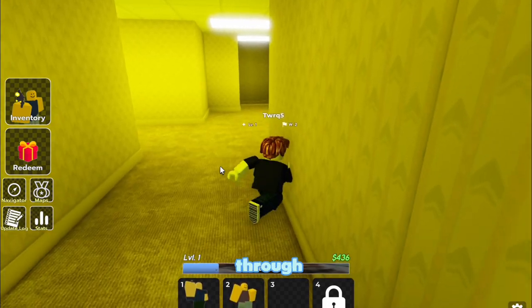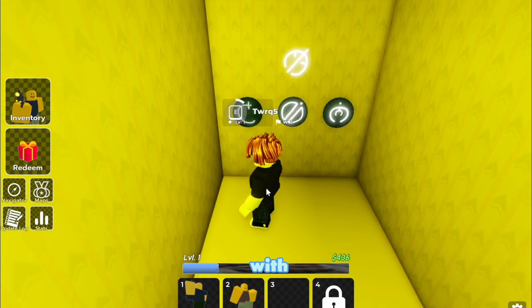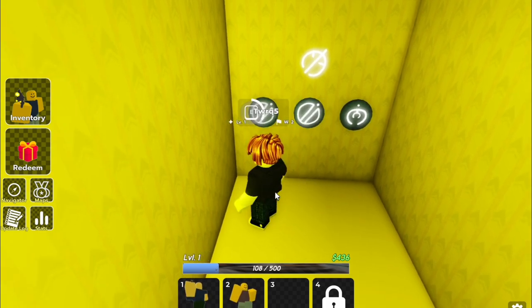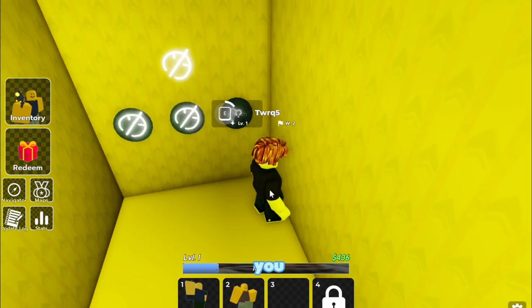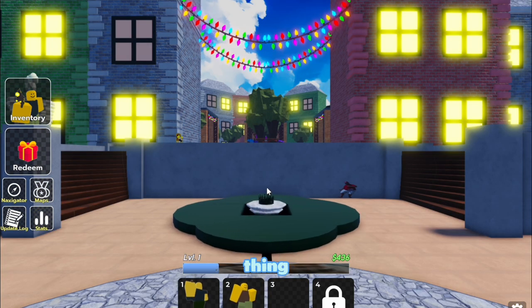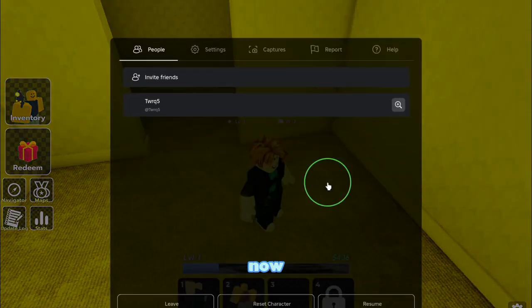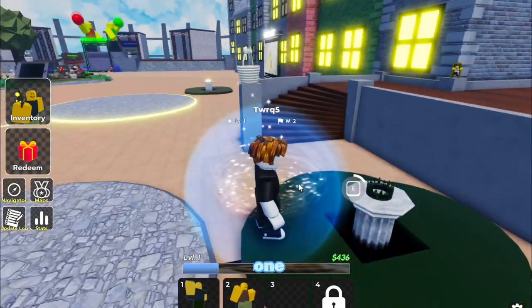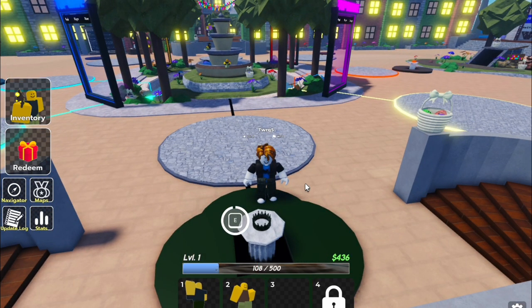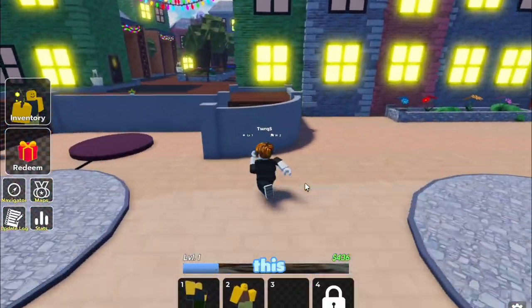There's a secret wall you can go through, then another secret wall. Match the symbols again — keep matching until all three line up and activate this one. Now you need to reset your character, then go activate the one that just popped up over here — press E.